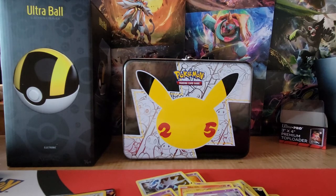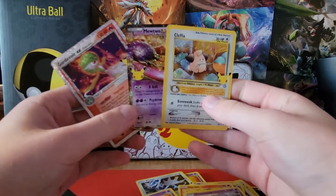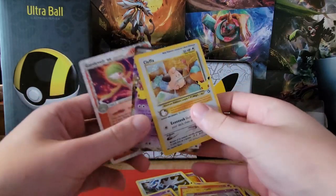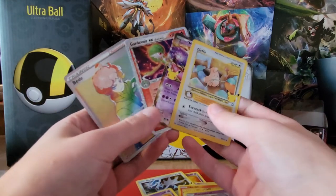Then we have the Celebrations giant promos: Lance, Dark Sylveon, and Dragapult. I'll put the Kanto cards in here too even though they're a bit messed up. This was a phenomenal opening for six Celebrations packs - we got two pretty rare cards. I appreciate you watching. Stay tuned because I'll be opening that altar ball really soon since I'm super excited for that. Thanks for watching, have a great day!